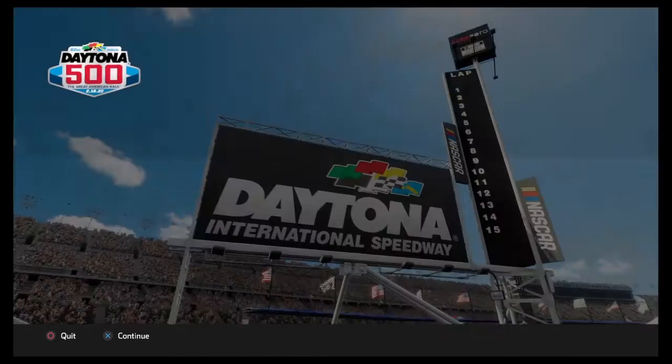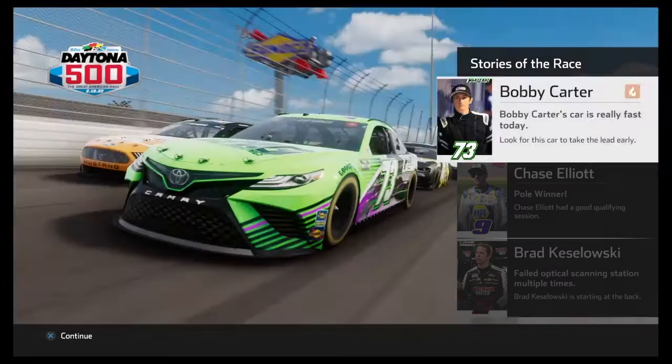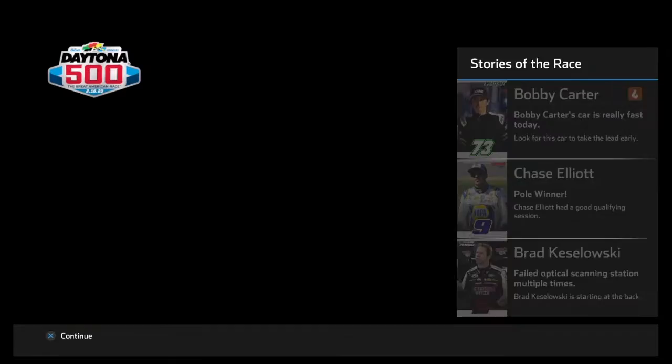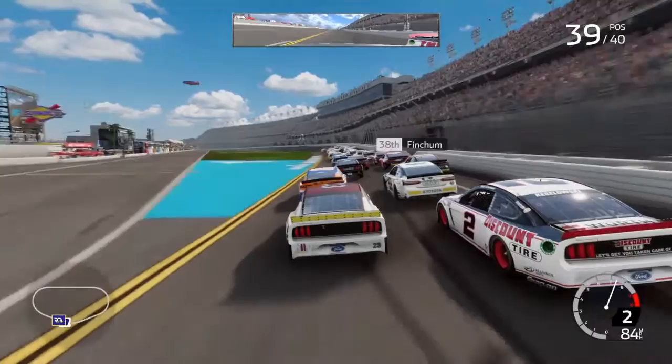The first race is going to be at Daytona, so let's go ahead and get started. Not qualifying because I usually qualify at the back. Here we are at Daytona International Speedway. Bobby Carr is really fast today and Jay Silly — he has the pole. We are getting ready to go green here at Daytona, green flag in the air here at Daytona.